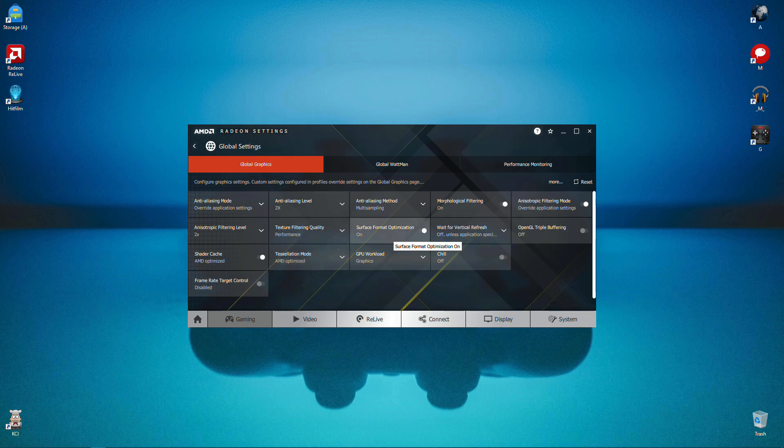Wait for Vertical Refresh should always be set to Off. Triple Buffering: Off. Shader Cache: Optimized. Set Override Application Settings for Tessellation Mode.